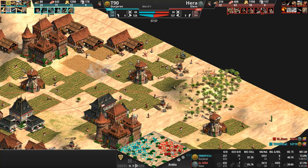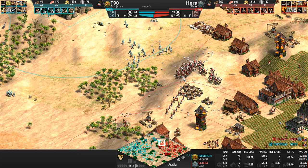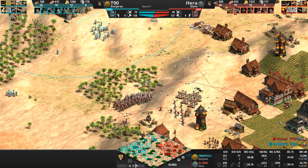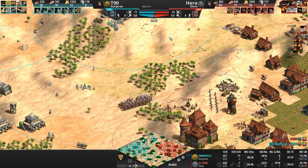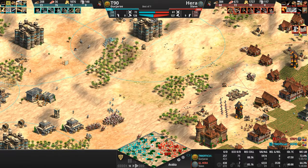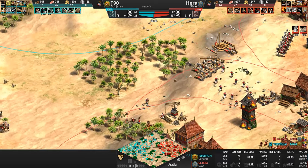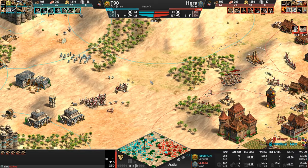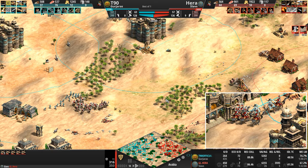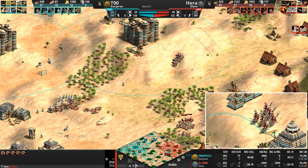I love the cessation of hostilities for just a brief moment as the players build up their militaries. We're approaching the one-hour mark. I have no freaking clue who's winning this. On a map like Arabia, resources run out around this time — in another 5 to 10 minutes there's probably no gold left on the map. You would suspect the player going Onager would be at a disadvantage, but you would be wrong.